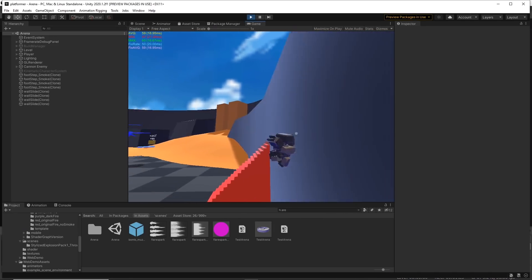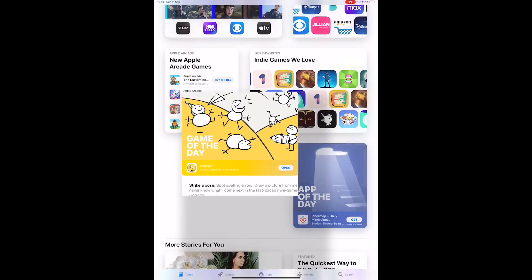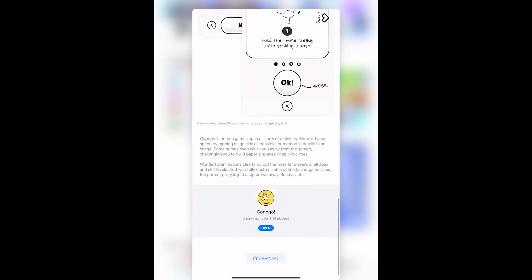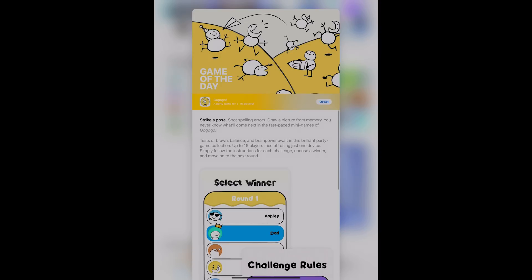That's it for this episode. If you want to support me, you can check out my game GoGoGo — it's a party game. I just discovered it was App of the Day in Canada recently, which makes two countries: the USA and Canada. So go check it out and let me know what you think. Thanks very much guys, and I'll see you in the next episode.